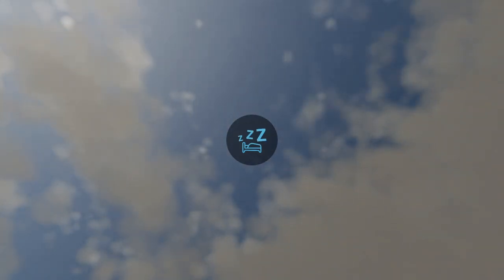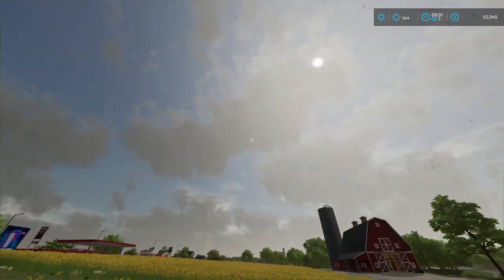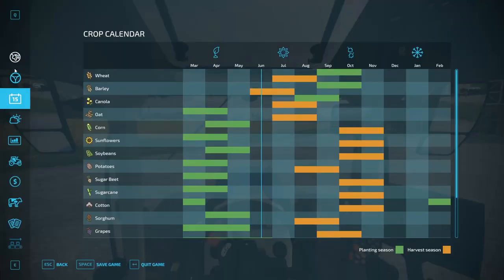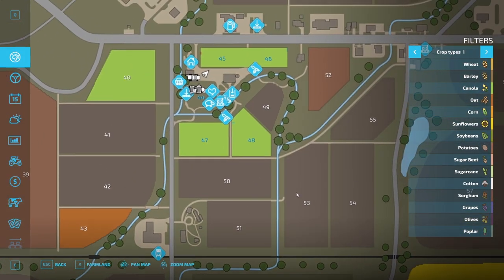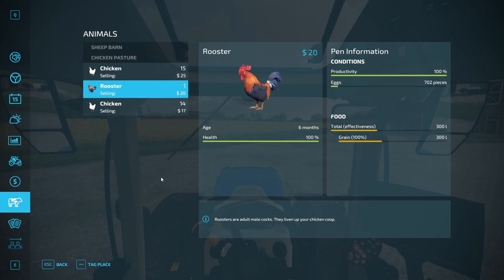I also want to make sure that we are not missing a great opportunity for either a tractor, a mower, or a baler, because we will be using either of those today. It is raining, but the rain should stop very soon. I love the rain sounds. Checking fields 50 and 51 — nope, nothing unfortunately. Animals: the chickens are fine, they do still have food, so that's good.